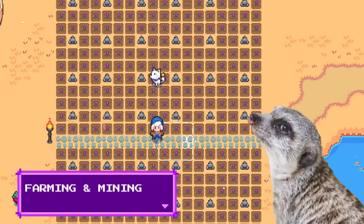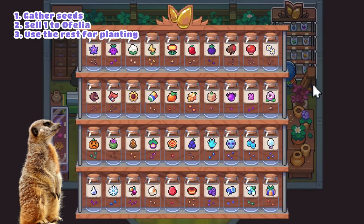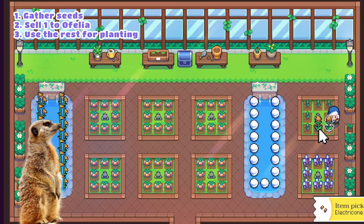Farming and Mining. These two methods go hand-in-hand because you'd be needing some copper and iron bars to craft a lot of sprinklers if you want to make some income through farming. Gather some seeds from the wild, sell one to Ophelia or Guayana to unlock the seeds at the general store, and then use your extra seeds for planting. I personally prefer planting crops that regrow because it's less trouble and saves time.